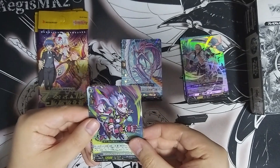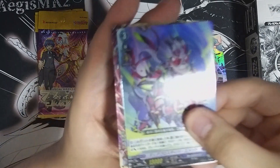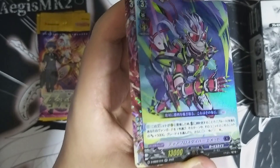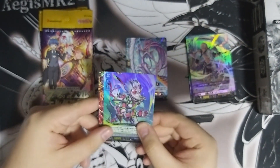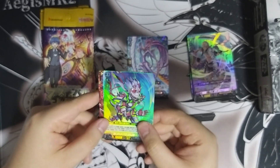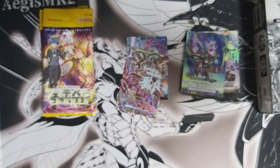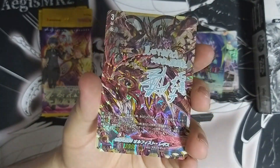Oh, are we getting something? We are getting something — let me try to zoom in a little bit on the foiling. I think it's an August or maybe the doggy for dark days... let's see.